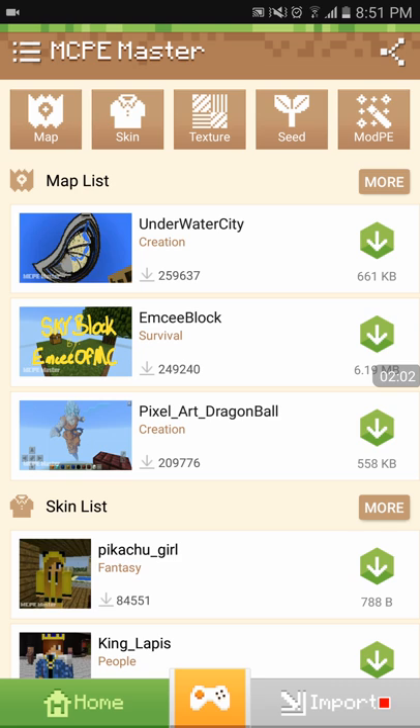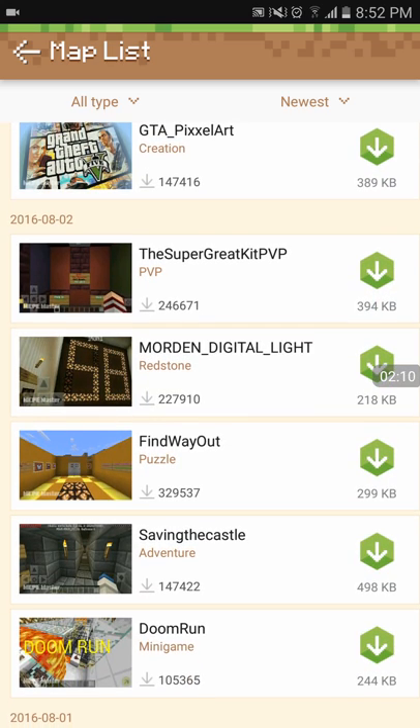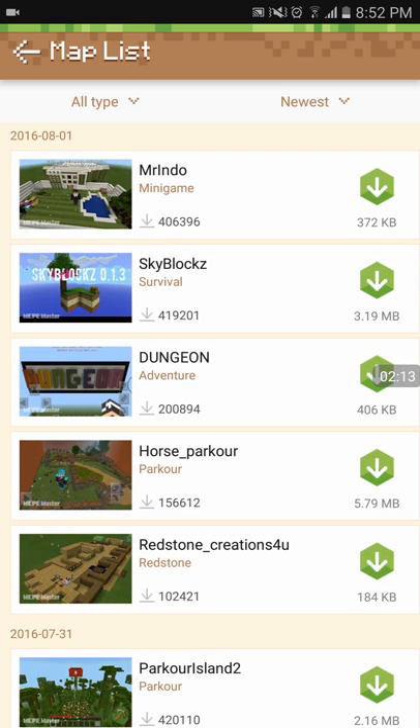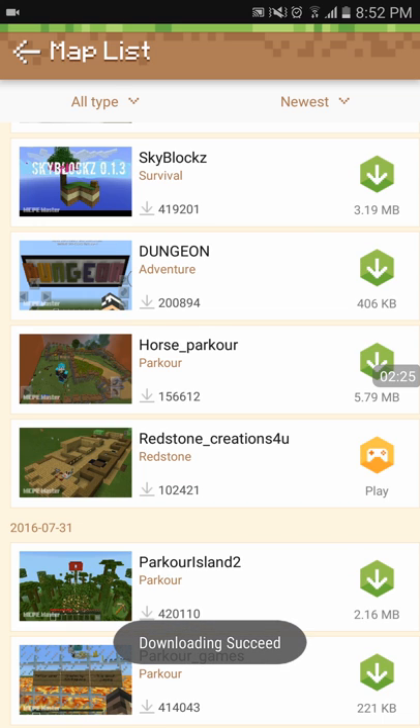I was just going over this quickly, so what I'm going to do is download a map and show you guys. Let's do Redstone Creations. To download it, go to the description, hit the picture to get to the description, and hit the green button — the arrow pointing down. It downloads really fast. Hit play and head over to it.